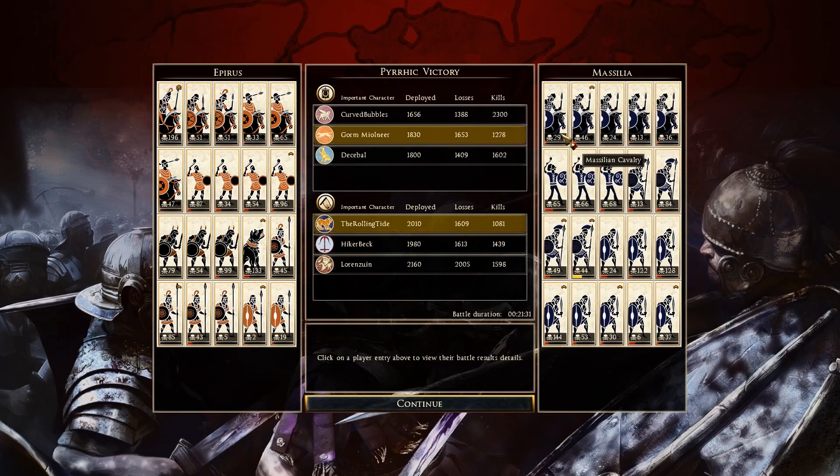Then we have Rolling Tide playing as Massilia. Again, I'm not sure why he didn't really move much — I'm not trying to be a jerk, I just don't know why he didn't move very much at all. His Massilian Cavalry: one unit with 46, one with 36. We were only on large unit numbers, not ultra units, so only 120 in the infantry units. His Slingers: 65, 66, 68. Hoplites: 84. Some of his Thorax: 122, 128, 144 — pretty good job with those.